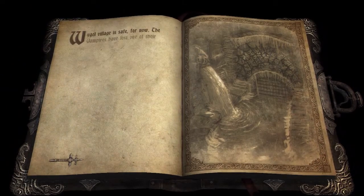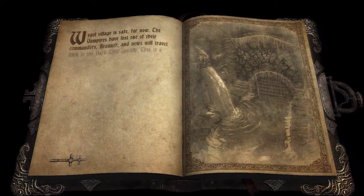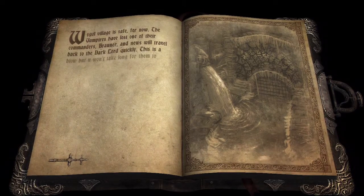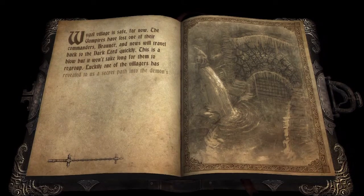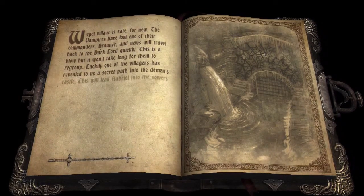Wygol Village is safe for now. The vampires have lost one of their commanders, Brawner, and news will travel back to the Dark Lord quickly. This is a blow, but it won't take long for them to regroup.